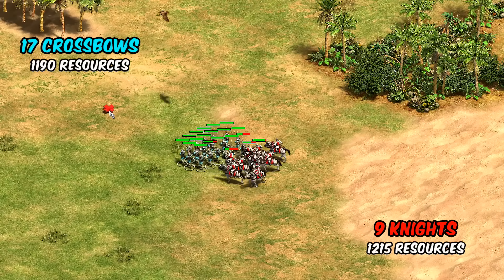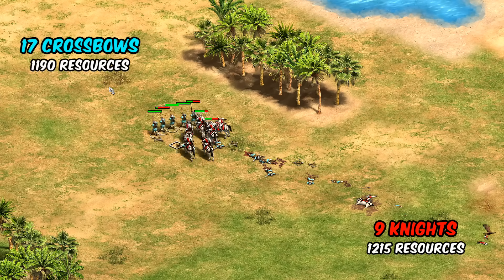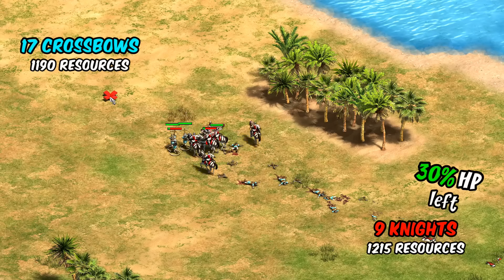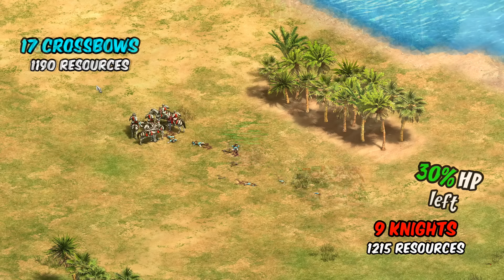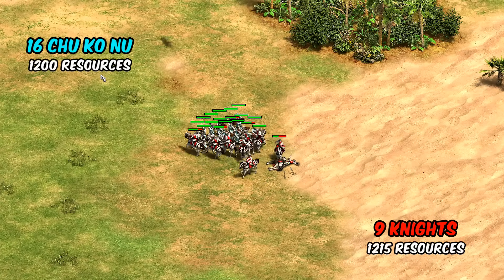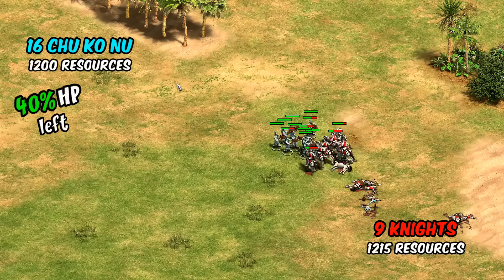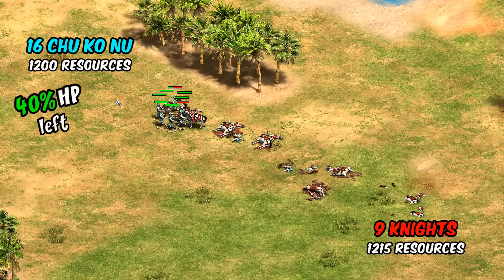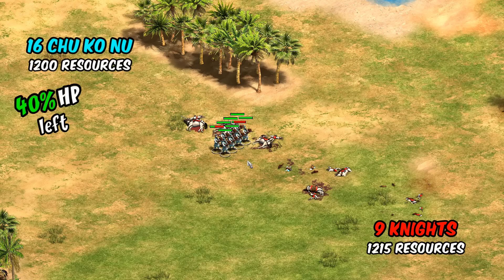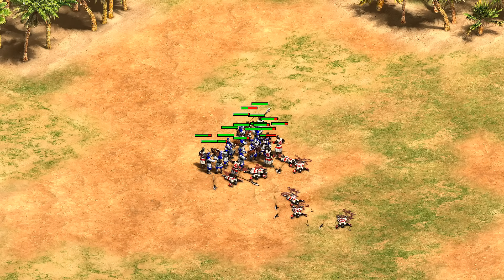A similar context-dependent matchup is against knights. On a very large scale, crossbows with micro can cost-effectively defeat knights, but with balanced, modestly sized groups and a bit of stop-micro, generic crossbows lose the exchange — knights having 30% of their HP left. Doing the exact same simple balanced-resources test with Chu Ko Nu, it's actually pretty easy to win, with 40 HP left over. Chu Ko Nu feel worse to micro as they don't reload as quickly and have a longer firing animation, but it really shows how even with relatively small numbers they can completely shred through fully upgraded Castle Age knights, while doing roughly as well as crossbows against low-armor and spear-line units.